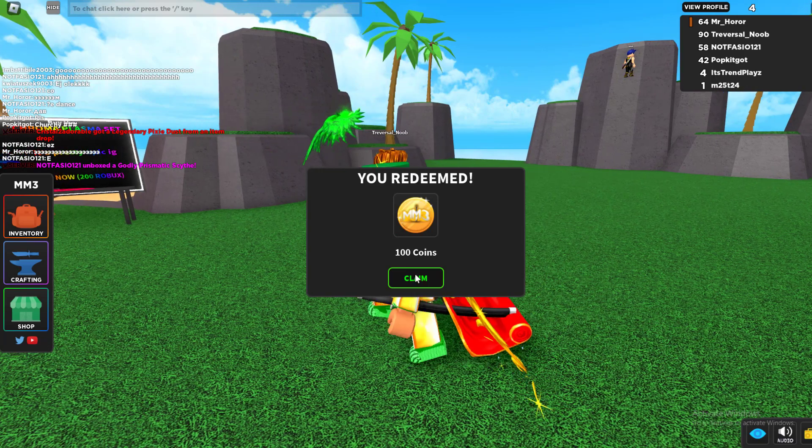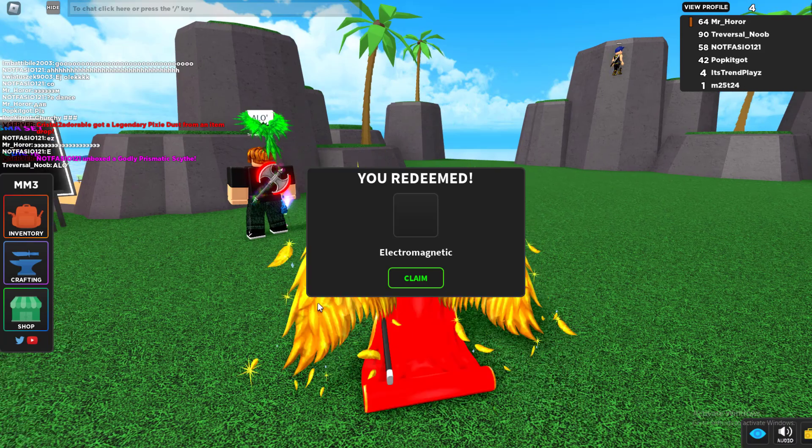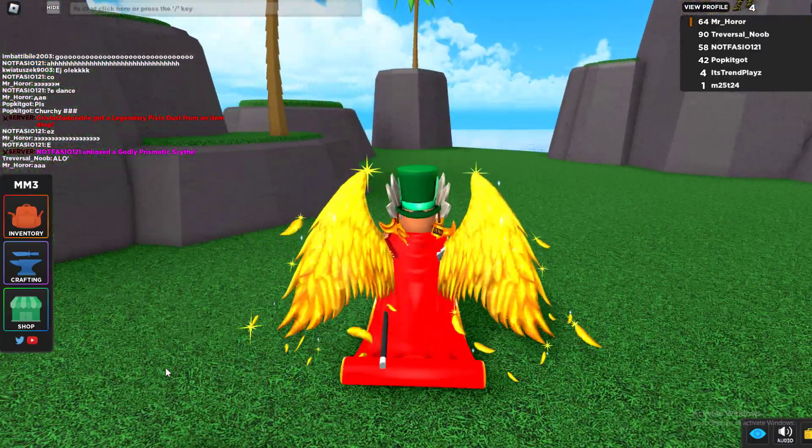Code 'bolts' — enter it right there and you get the rainbow bolt and 100 coins. Then we've got code 'like now' — enter it right there and it gives you the electromagnetic sword.